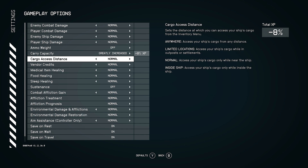Cargo access distance: normal is access to your ship's cargo only while near the ship. I can make it inside the ship, limited locations, or in the output system. My thought is, if it's inside the ship, does it still let me do it from the little kiosk? Because if it still lets me do it from the little kiosk, I'll grab that. If it doesn't let me sell from cargo at the kiosk, I have to literally manually lift it — I'll remove it.